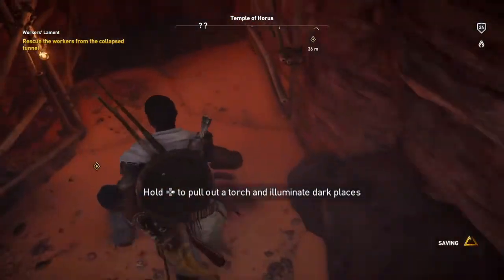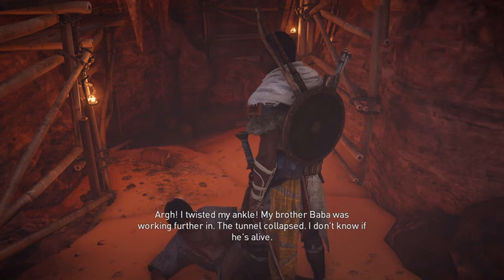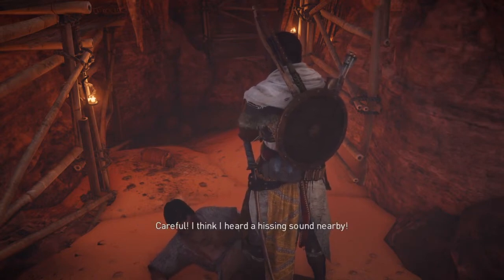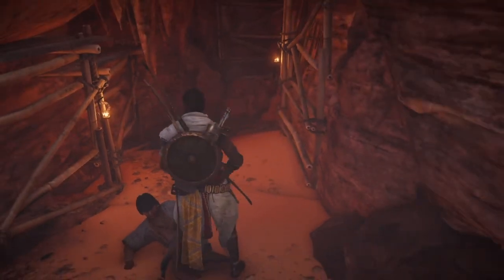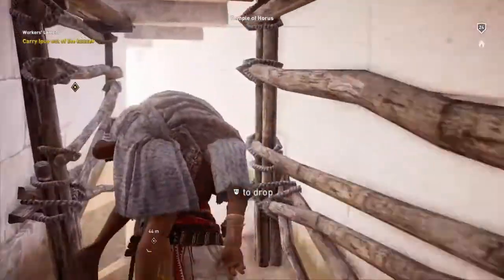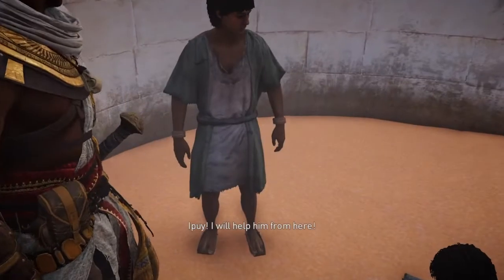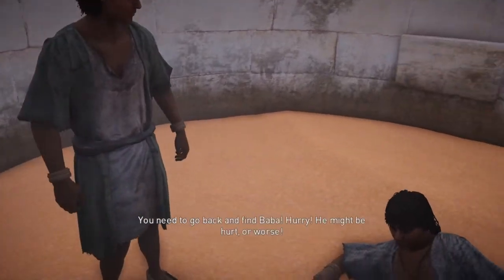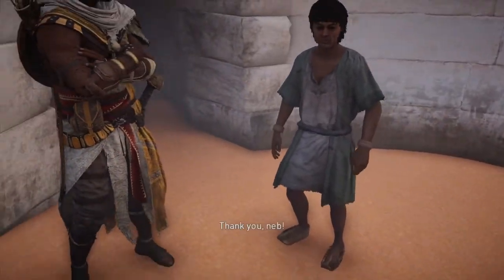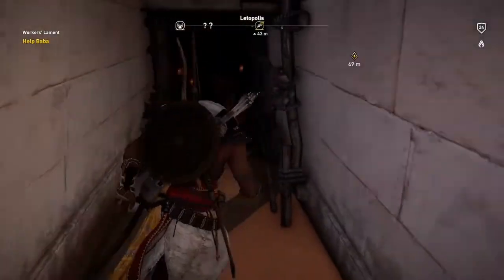And you'll find Ipui there. "Are you hurt?" "I twisted my ankle. My brother Baba was working further in. The tunnel collapsed. I don't know if he's alive." "I will get you out first, then find him." "Careful — I think I heard a hissing sound nearby." So we have to lift him and carry him out to his brother, who's out at the bottom of the well. "I will help him from here. You need to go back and find Baba. Hurry! He might be hurt, or worse." "I will find your last brother." "Thank you, Neb."